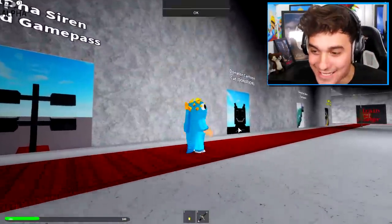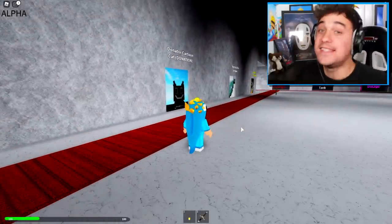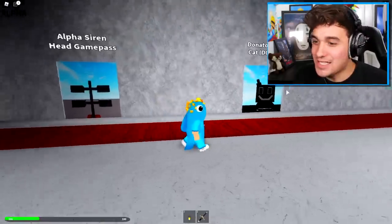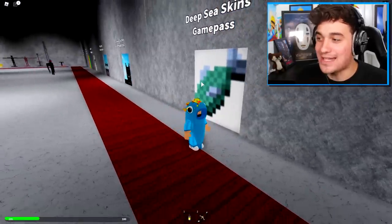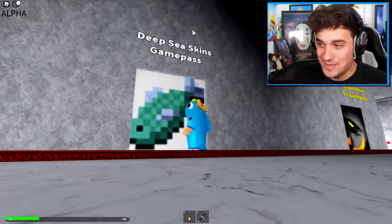Anyway, in the last video some of you guys told me in the comments that you wanted me to check out some even cooler skins inside of this game, especially some of the ones on this side. So I think what I'm going to do is start from the deep sea skins game pass and walk our way to the left. All right, let's go — enter the deep sea skins game pass!